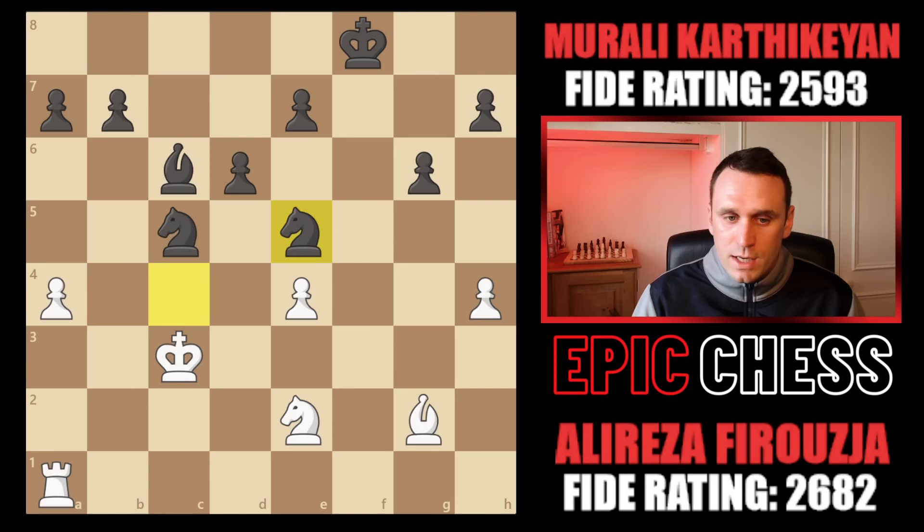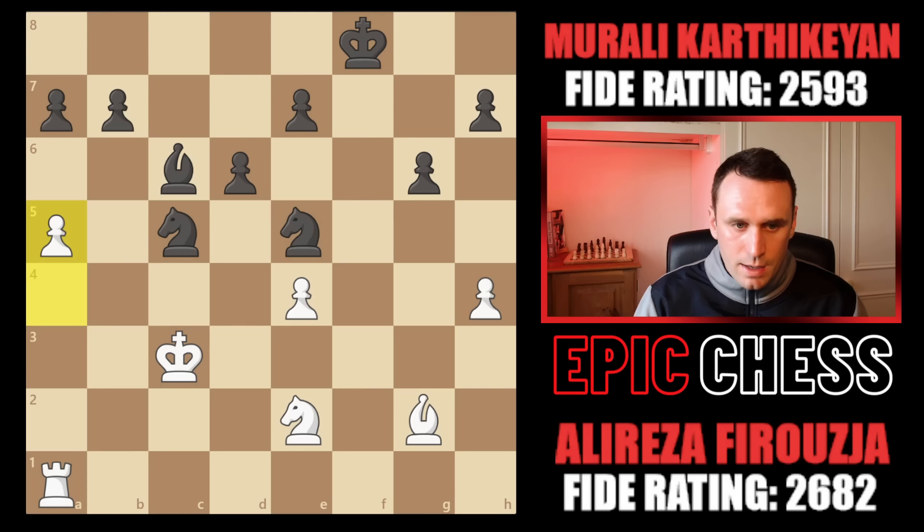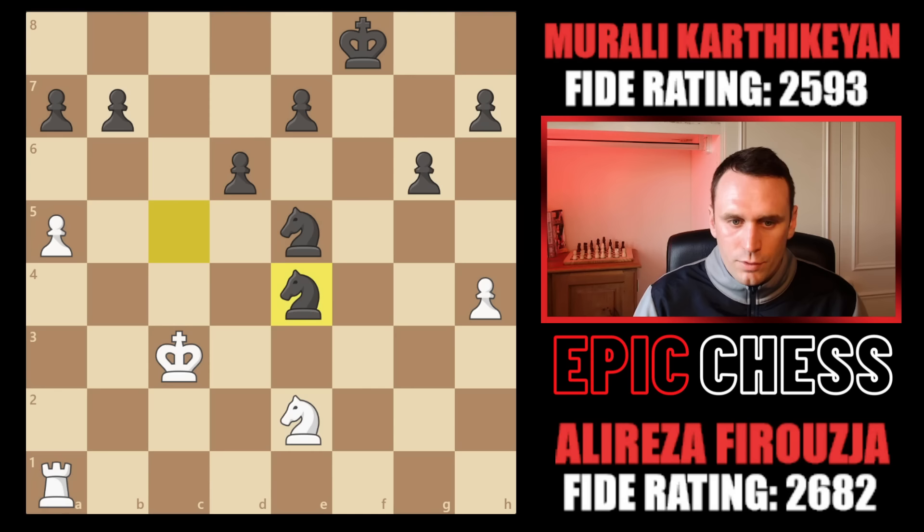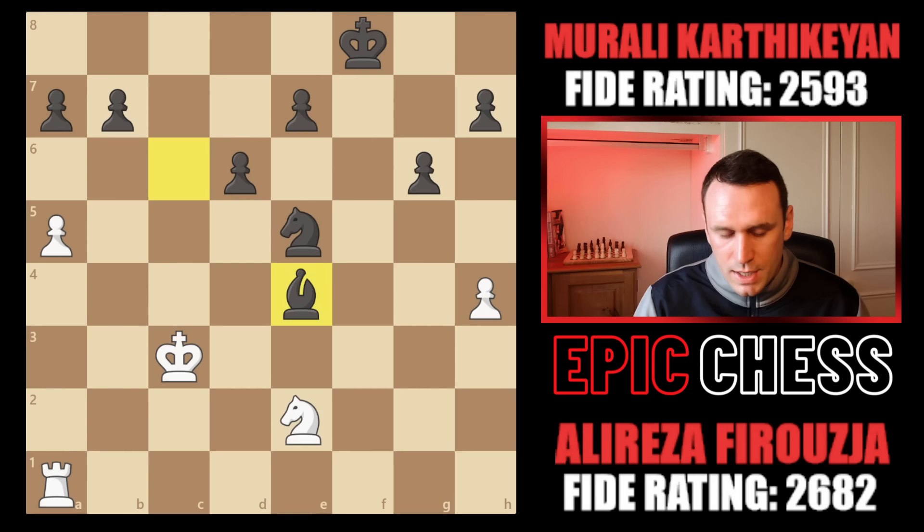So Alireza goes a5, saves the a pawn, gives the e pawn. Now Murali gets a bit sloppy — he should take with the bishop here. After bishop takes, knight takes, the king goes away, knight c5, this position is just rock solid for black with no counterplay, the knight also covers e6. But what Murali does is take the e pawn with the knight. Now when the bishop takes, the bishop takes back, it just gives a sniff of counterplay for Alireza.